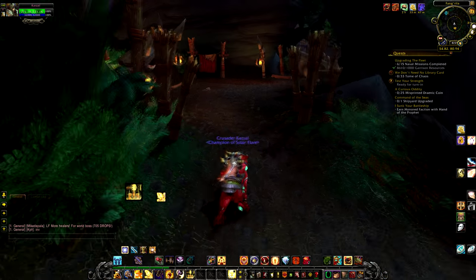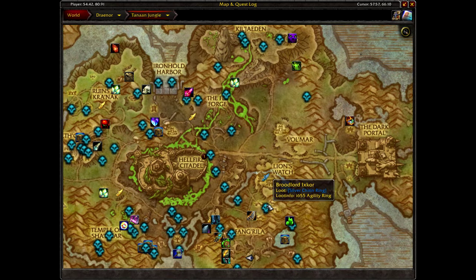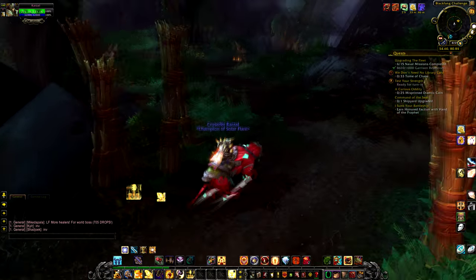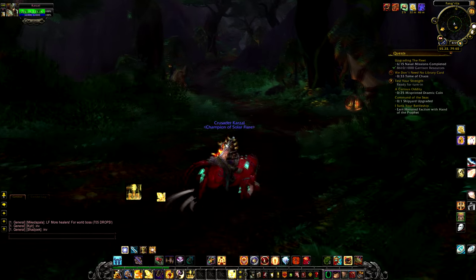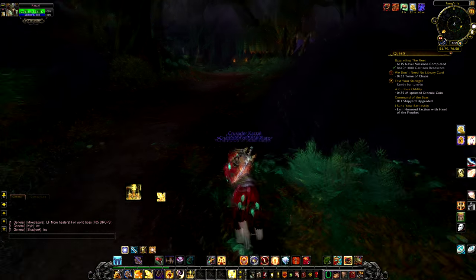This is the location where you can summon the three champions for the Rumble in the Jungle quest. It's located right here as you can see on the map — that's where the arena is.